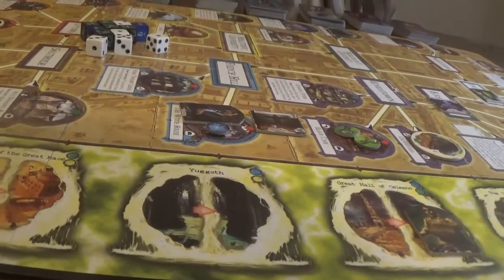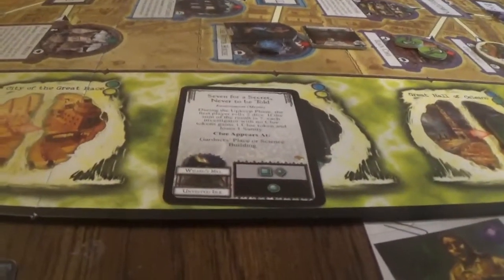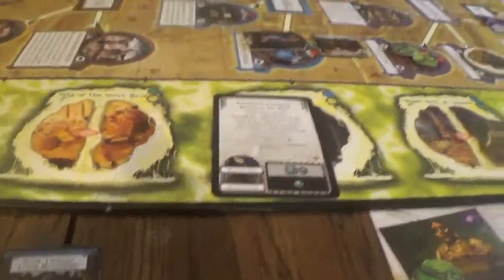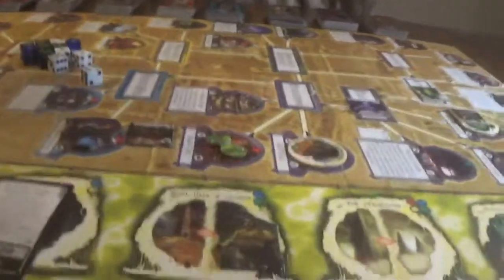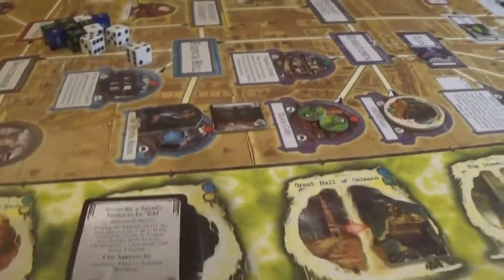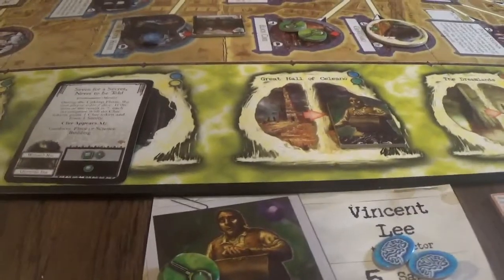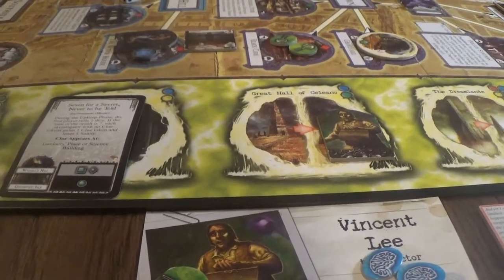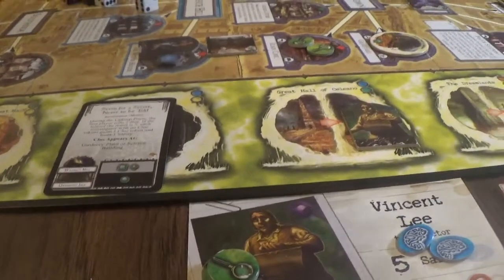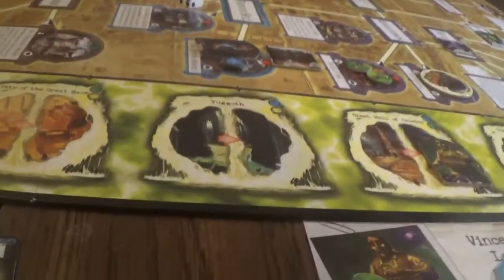That is the end of the turn. Let's do the Mythos phase. We actually got lucky. Unvisited Isle - but we have a seal there, so nothing is going to happen. Let's see if our monsters do anything. The Color of Space - a four, so Bob, the only one in Arkham, loses one sanity. During the night: roll two dice, the sum is seven - each investigator with no clue tokens gains one clue token and loses one sanity. Everybody's got clue tokens, so that's not going to matter.